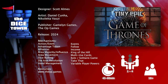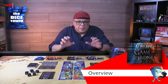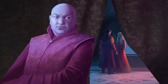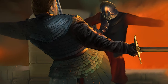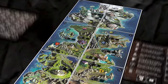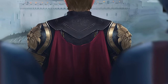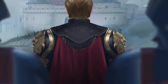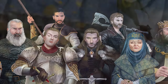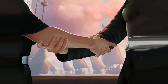Prepare to navigate the perilous world of Westeros with Tiny Epic Game of Thrones, where alliances are fragile, betrayals are common, and the fate of your house hangs in the balance. You will assume the roles of the mighty houses of the Seven Kingdoms, each vying for power, influence, and control of the Iron Throne. As you step into the shoes of these iconic characters, you'll face challenging dilemmas, engage in intricate political maneuvering, and wage epic battles for supremacy. The choices you make will have far-reaching consequences, affecting not only your house but the entire realm.